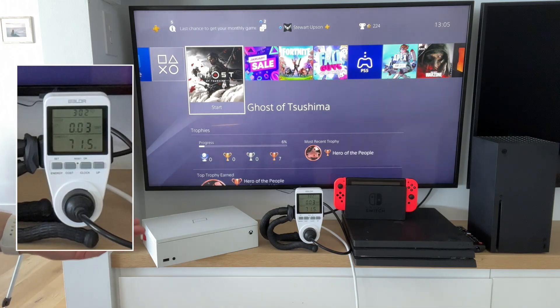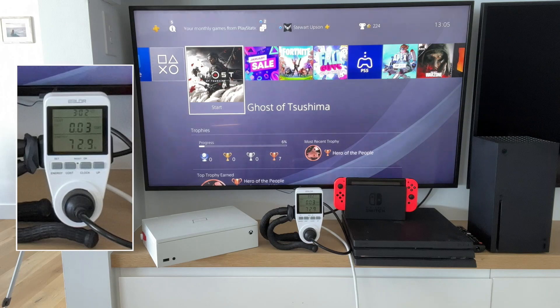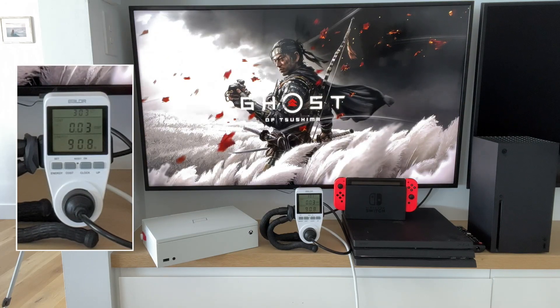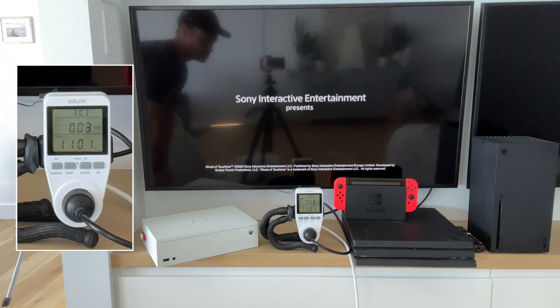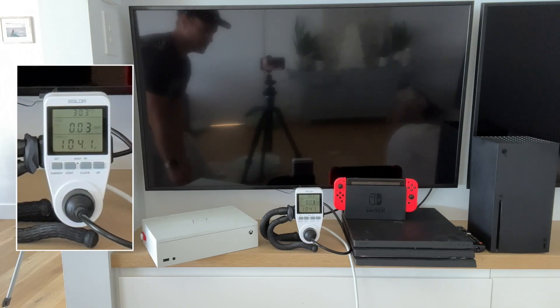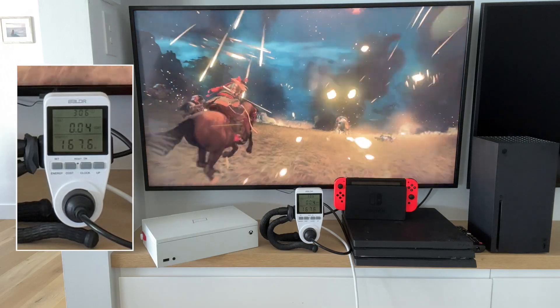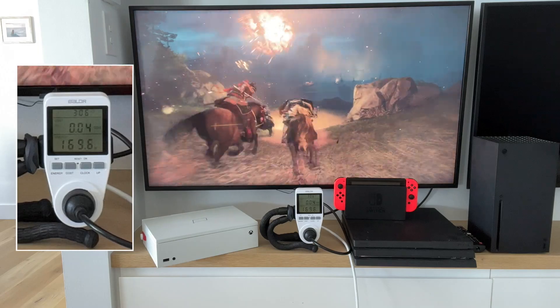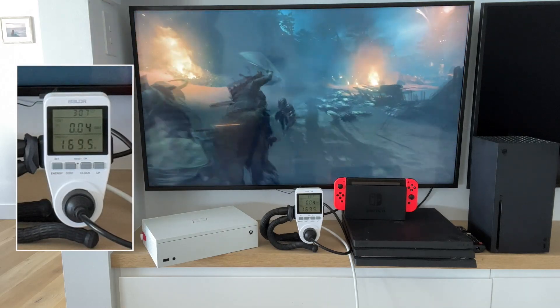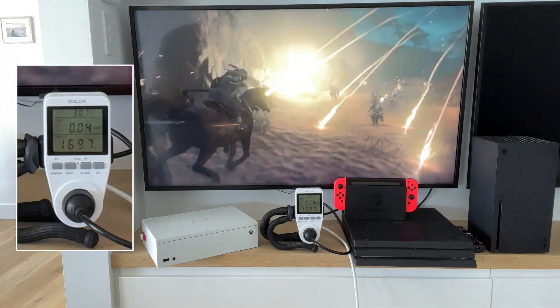The power draw differs depending on whether you're running the operating system dashboard or a game, and different games have different power draw. Here, on the dashboard, the PS4 Pro is using around 72 watts. Once a game gets going it goes significantly higher — above 100 watts. 100 watts is roughly where airplane seats tend to cut out, so running above that likely won't work with in-seat power. With the game running, it's all the way up to 168 watts — more than double the dashboard draw. The peak was around 172–173 watts.